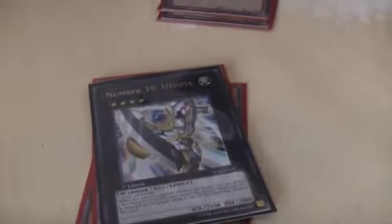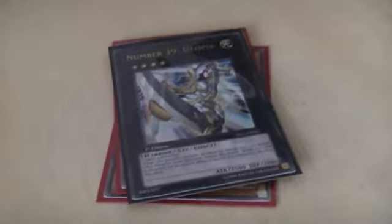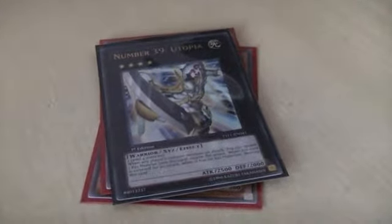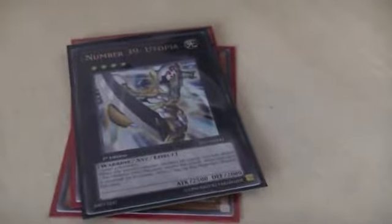You can detach Xyz materials to negate attacks — even your own monster's attacks — but there's been a ruling saying that unfortunately you cannot negate attacks when the opponent activates things like Deprisons and Mirror Force. Konami, the English-speaking Konami, like to screw us over a lot. So you can detach an Xyz material to negate any attack, as long as the attack has not been chained to by another card.